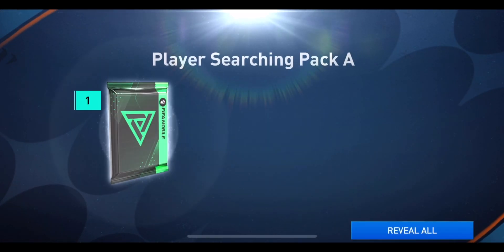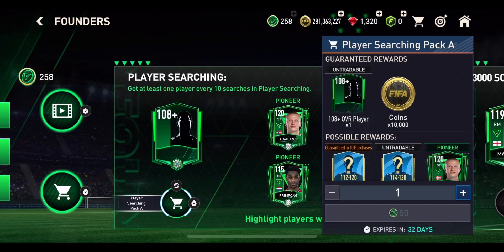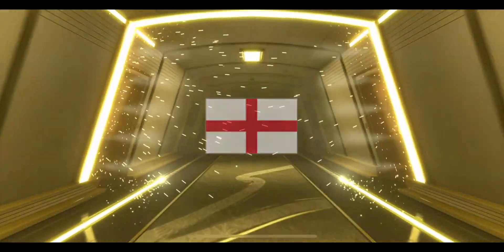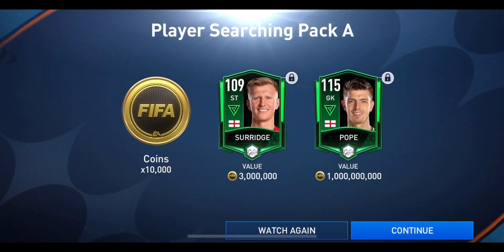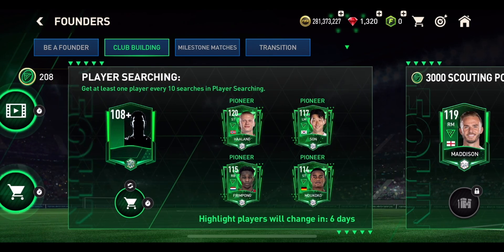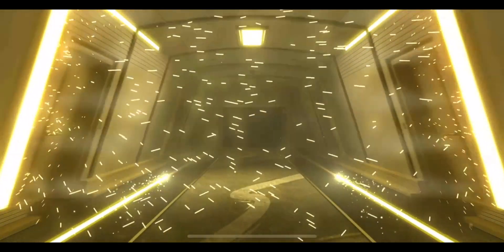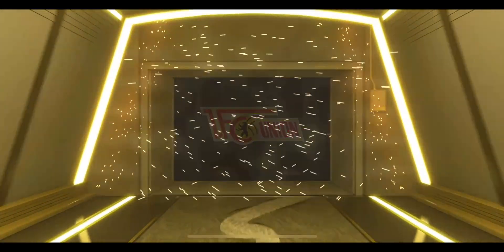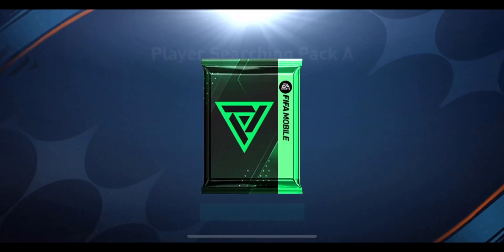We can maybe use these guys and trade them in for some extra club points. Another 111 in the next pack — I think that's the same one we pulled last time. Then we get the walkout animation. It's from England, it's a goalkeeper from Newcastle United — it is the 115 overall Pope! So we get Surridge and Pope out of that pack. We'll open one more: back-to-back walkouts! It's from the United States, a central attacking mid from — it's going to be a 112 overall Aronson. That's a good pull!